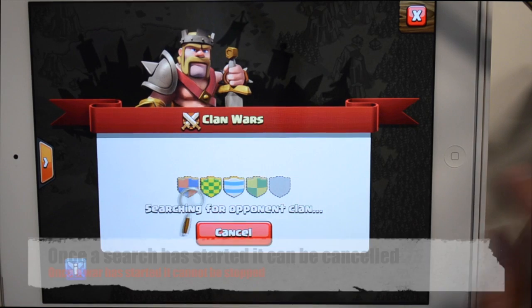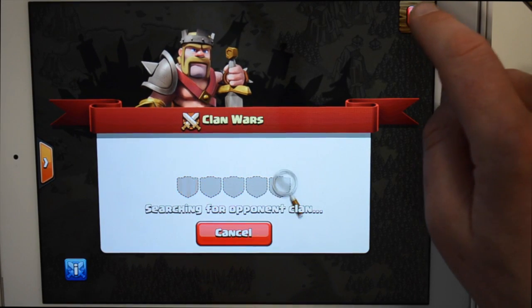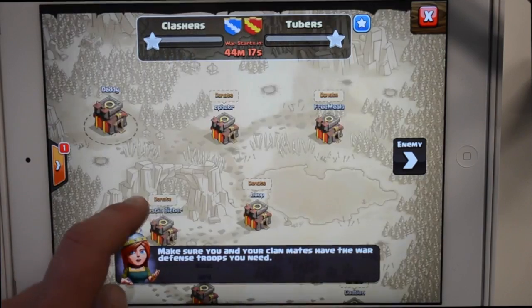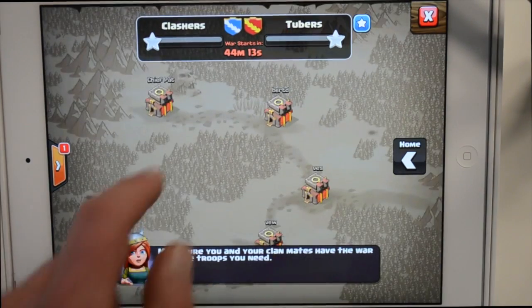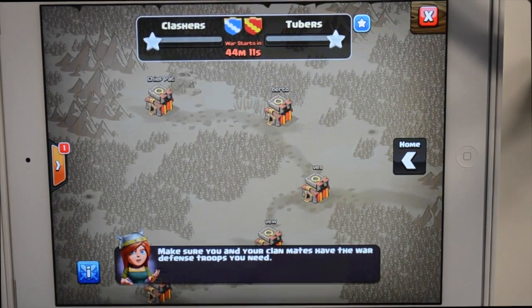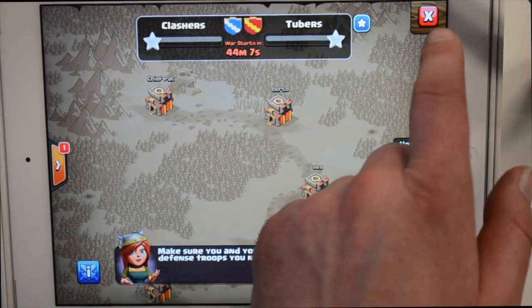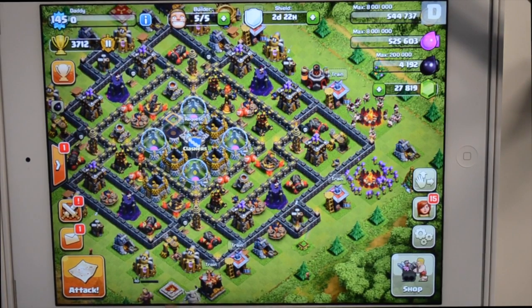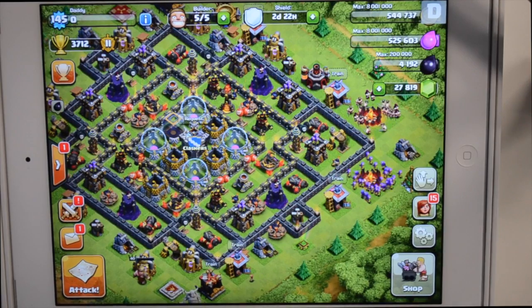It's going to take a few minutes to find a suitable clan to attack. The matchmaking is done automatically — you can't click next and see another one. It's done on the basis of relative strength of each side. They try to match them evenly, so you can have a 10 against 10 or 15 against 15. But sometimes it won't be possible to do that.